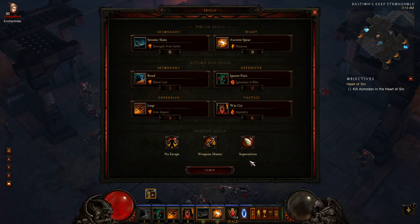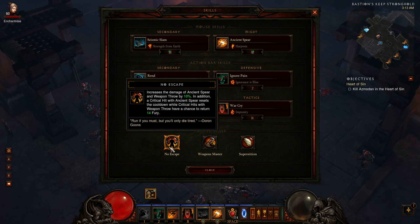I kept Leap, kept Impunity. However, I changed my settings for the passive skills — I put in No Escape, and this is where the combo is good. The reason I could get rid of Stomp for Fury Gen is because of this. You guys have probably known this if you played Range Barb — I did at one time as well, except I didn't have high enough crit to make this work.